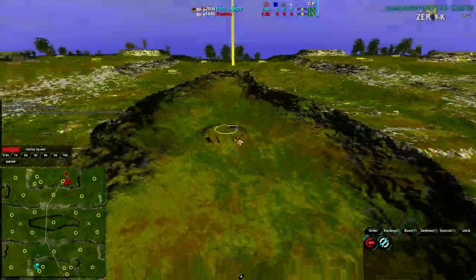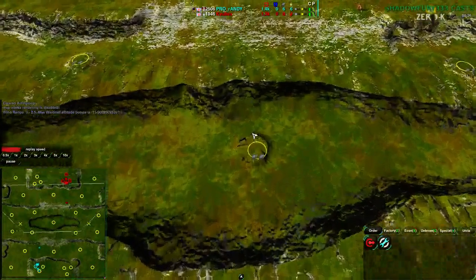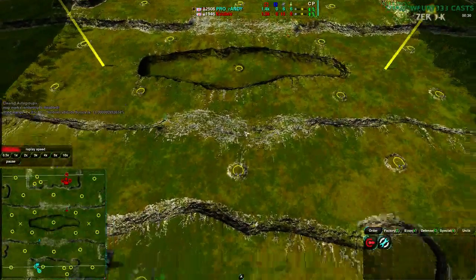This low ground section is actually vehicle-unpathable, only bot-pathable. It's a subtle thing but it is worth pointing out — vehicles cannot go into there.